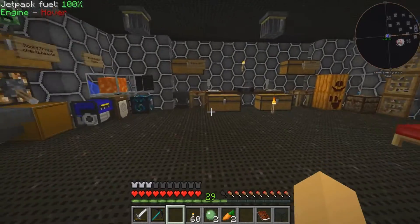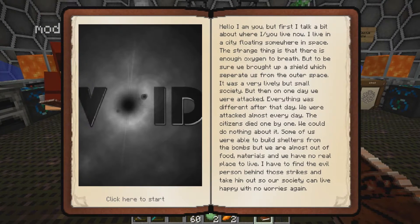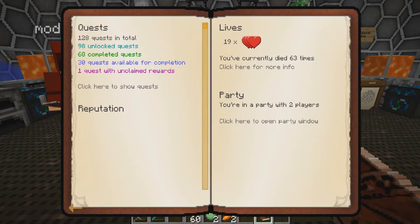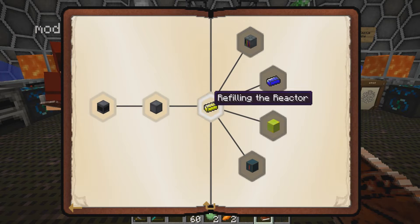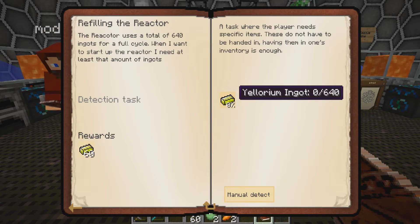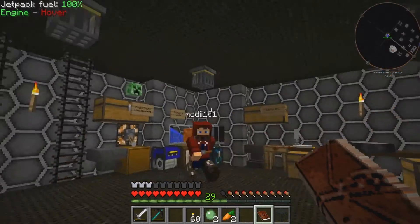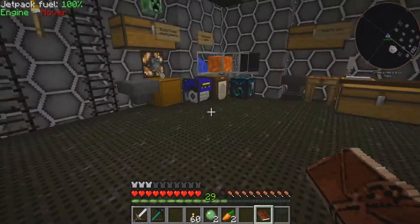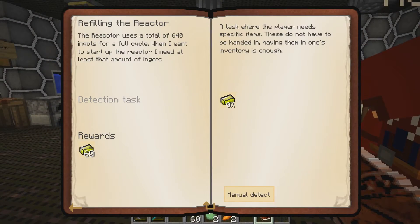We had 60 total, so I put the extra 20 in here. Let me check the book to see how much Ylorium we actually needed. I know it was a lot. We needed 640 — so we need 10 stacks. We've got two — eight over two and a half in here. We have one piece of Ylorium in here, but that's fine. All right, so let's see.